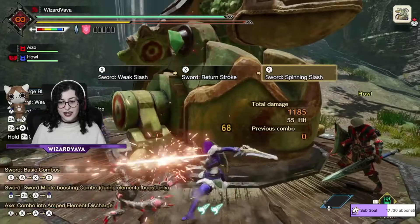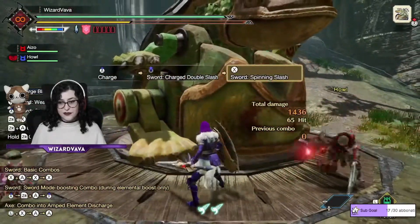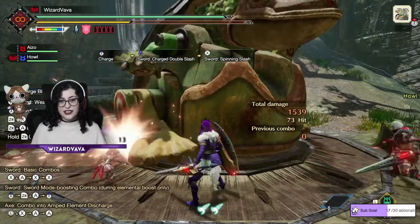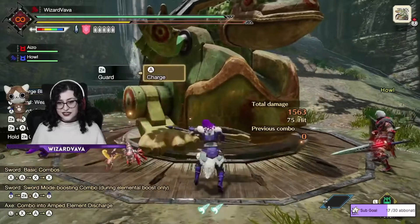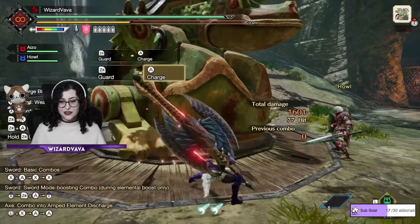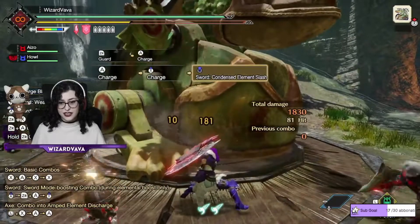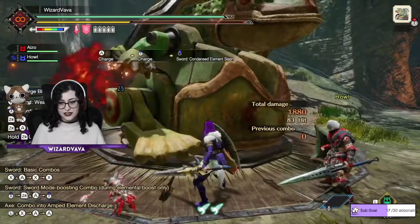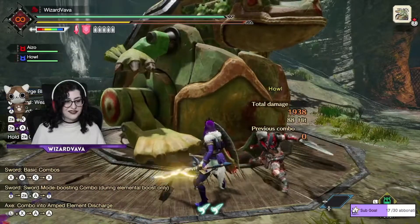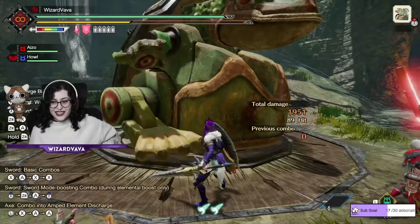After this you have to charge the sword, so you do again X, X, X, A, X. Charge again, then put the sword in the shield and charge with X, X and release. Then ZR plus A and hold X.